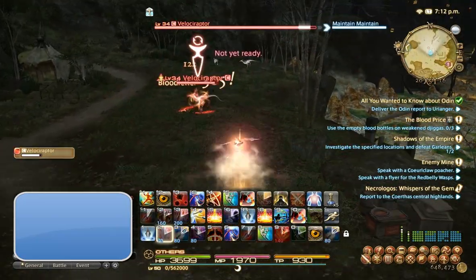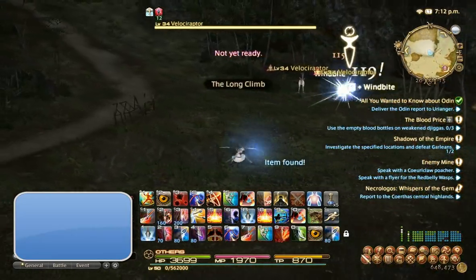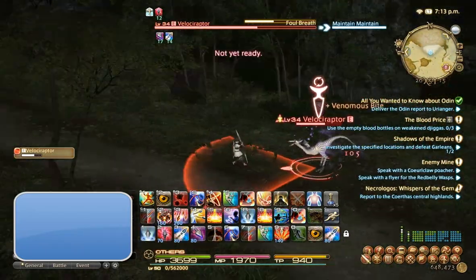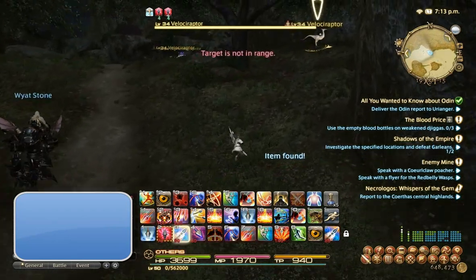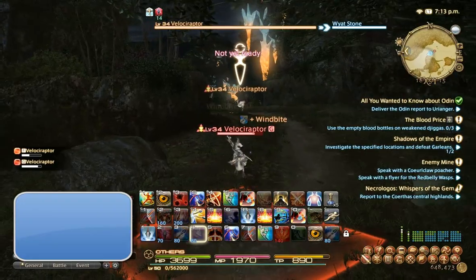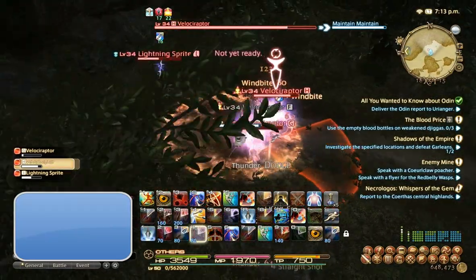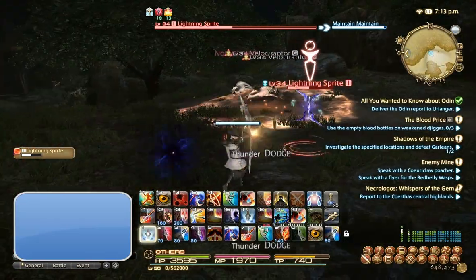Raptor skins sell for about 200 gill apiece — I sold a stack of 35 and netted about 6,000 gill after tax. I put those up literally 10 minutes ago and they already sold. Raptor sinew is actually worth 400 gill apiece. I've just killed a couple of these and I've already netted two skins and a sinew — that's 800 gill, and it's only taking a couple of seconds. It's actually level 34, so even lower level players can kill these just fine.